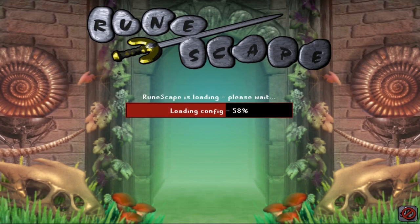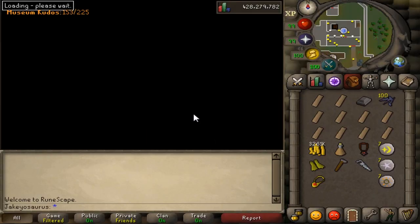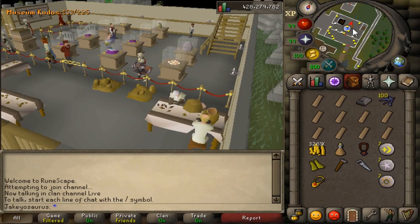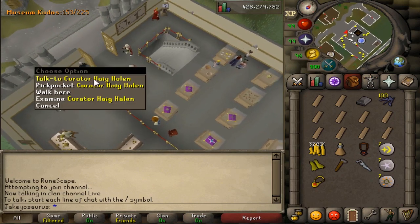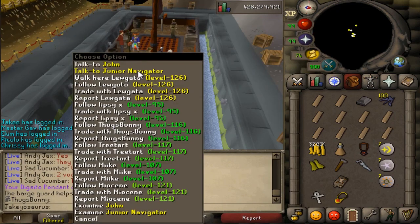The new screen looks so good, dude - it looks so hot. New Fossil Island! It's taking a while to load. Who can I see to start this quest? This quest icon - I think it's this guy. Why did it say Junior Navigator?